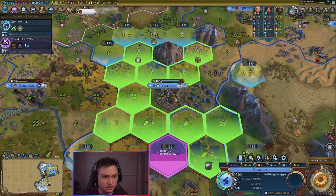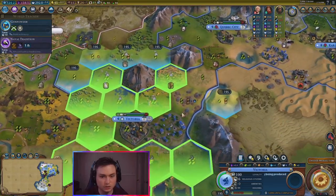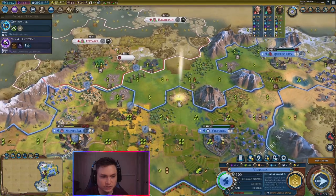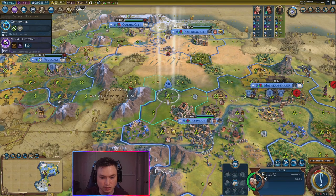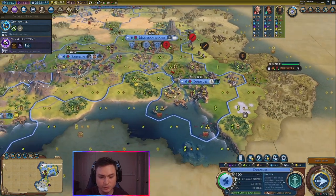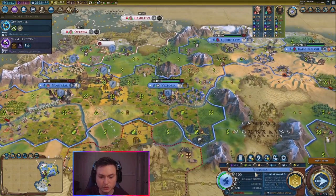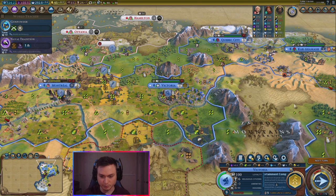Do we do an entertainment complex? We did one up here. We might reach enough tiles once we improve it more. So let's go ahead and do an entertainment complex there. Let's go ahead and get this pasture online because we'll get culture from it and we'll get an additional amenity — that's good throughout our empire. We'll get plus one amenities everywhere, which will help with our science production and everything. We won't have negative boosts for that. As you can see we get minus 15, minus 50% based upon our ability as Babylon, which really hurts us.